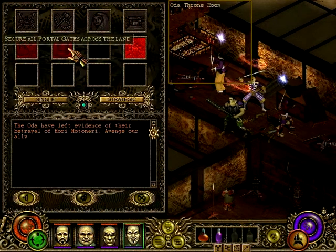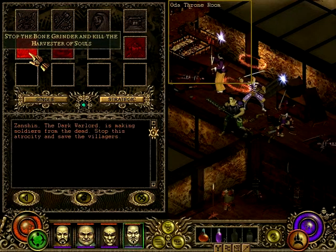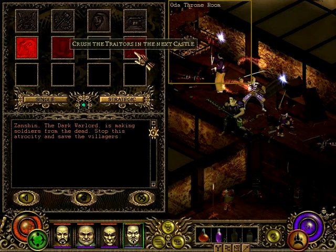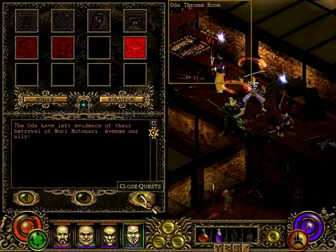What quests did we have? Secure all portal gates. Shut the bone grinder and kill the harvester of souls, which is not here but a bit further away. Crush the traitors in the next castle, which is this one.